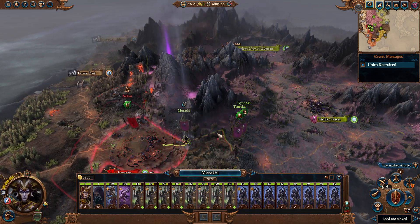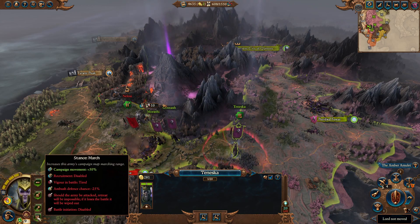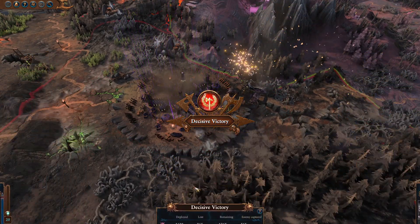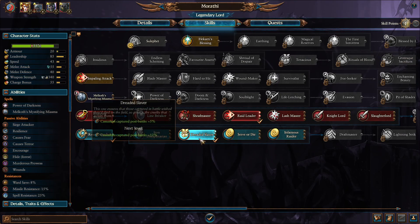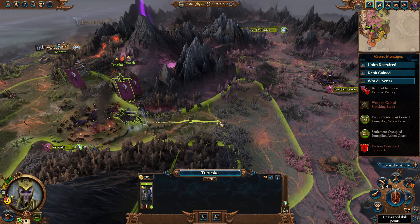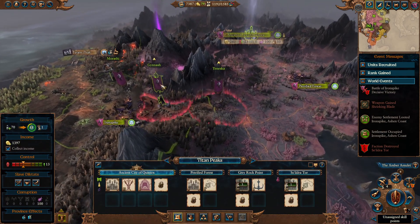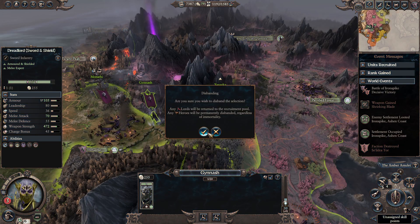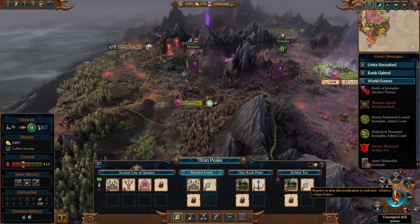Now we have a full stack here with a decent chunk of shades. Let's bring the other lords along here. We can use these to recruit a few more shades as Morathi moves on. This should now put us over — yes, 565. We now have enough slaves to do the sacrifice to Khaine, but we're not going to do that until the next turn because we won't be fighting any more battles this turn. We're actually starting to run lower on funds, so let's go ahead and disband you. We'll recruit another pair of shades — this will put us into negative income-wise, but that'll change in a turn.